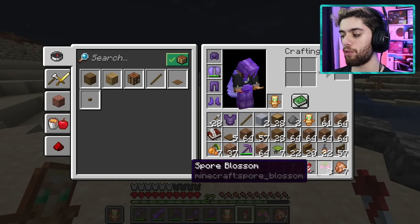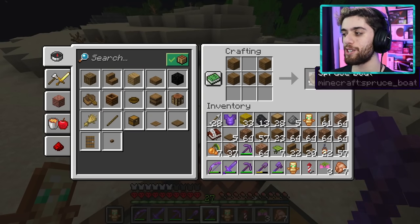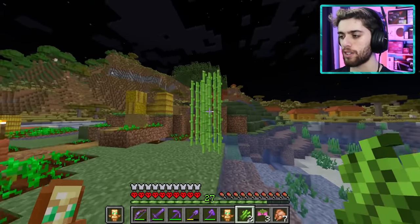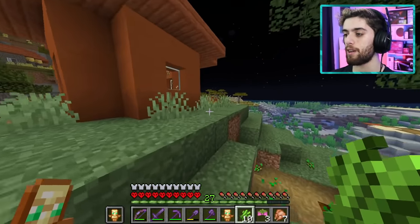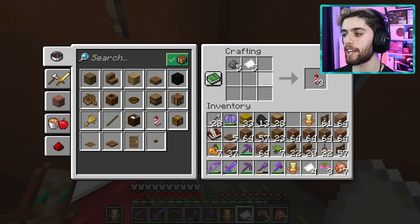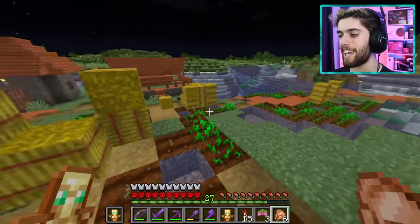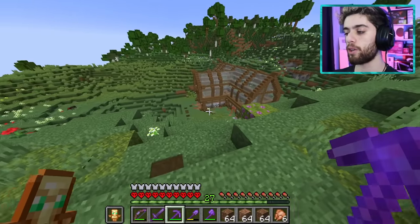I only have one firework left so flying home the traditional way it is. Big brain alert though — I spot some sugar cane, craft paper, and combine it with my gunpowder to make fireworks. My brain is enormous. I'm so tempted to steal some wheat from a nearby house but I resist — mostly. I grab it and finally make it home.